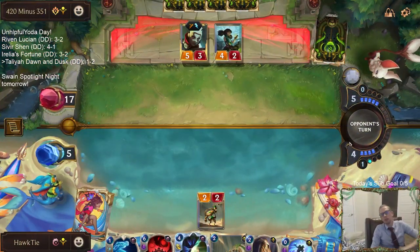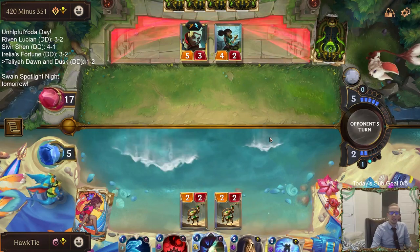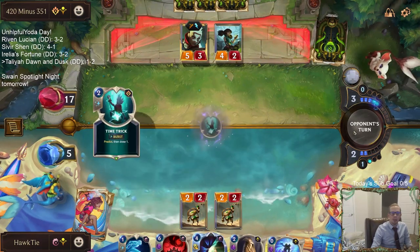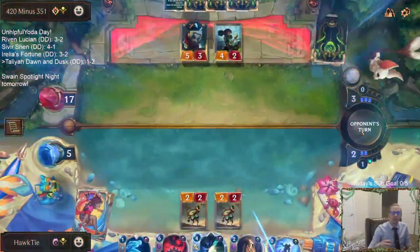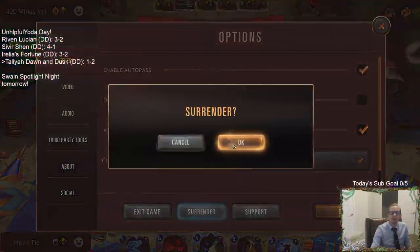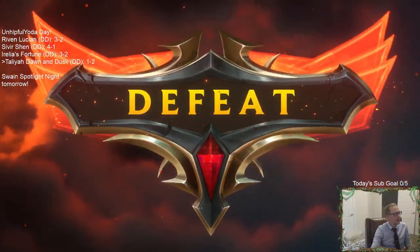This deck went really hard on the combo and not so much on winning the most games as possible. It was built to do Talia, Dawn and Dusk — that's the name: Talia Dawn and Dusk.